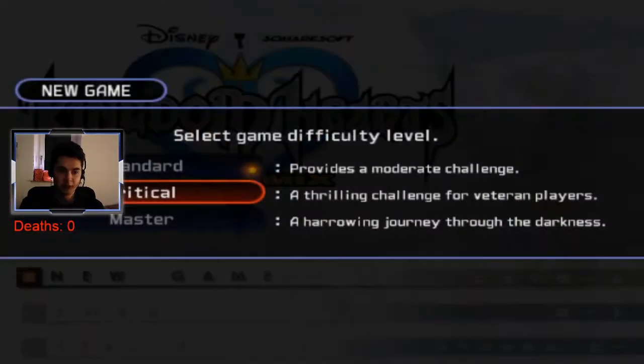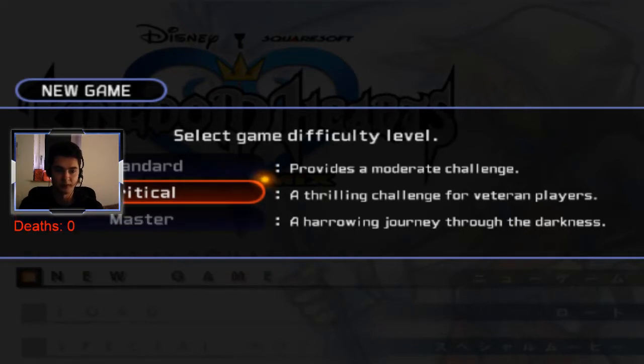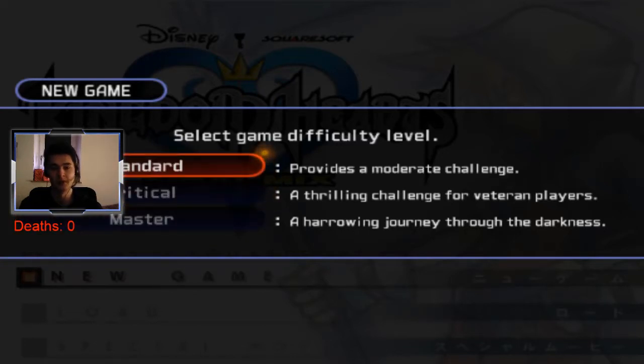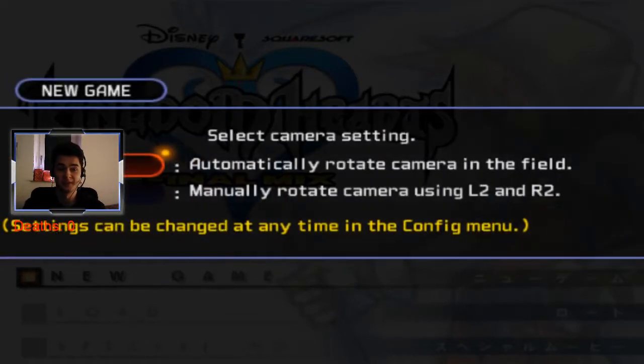I can start a new game now. First thing you guys will notice is we have a new set of difficulties, and two of them are new: critical and master. Steiner was in the original one as well. We're gonna go with critical because I'm not too sure if master would be too hard a challenge for us, but we'll see about it.